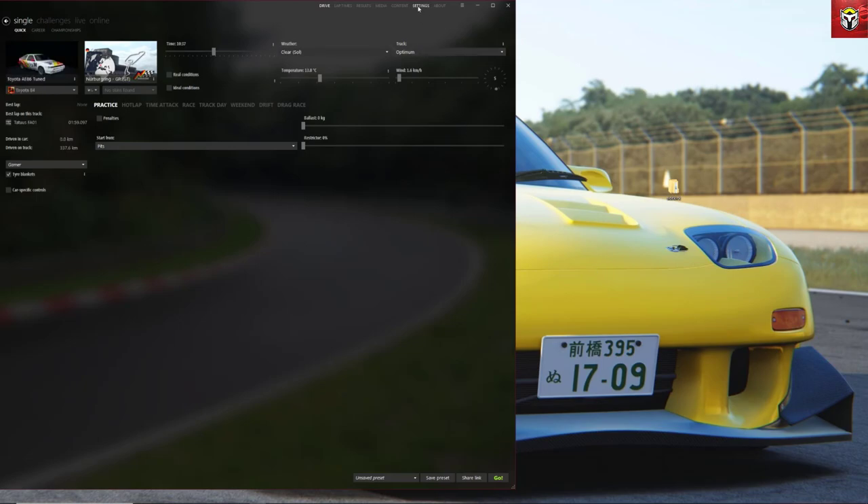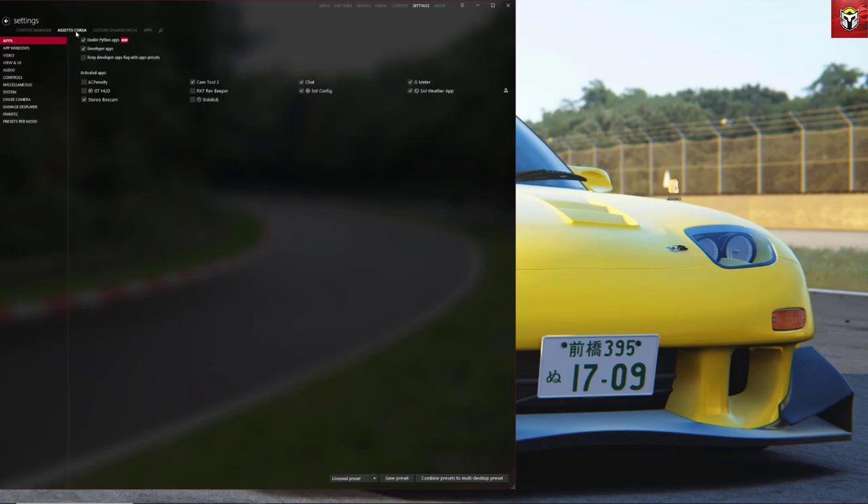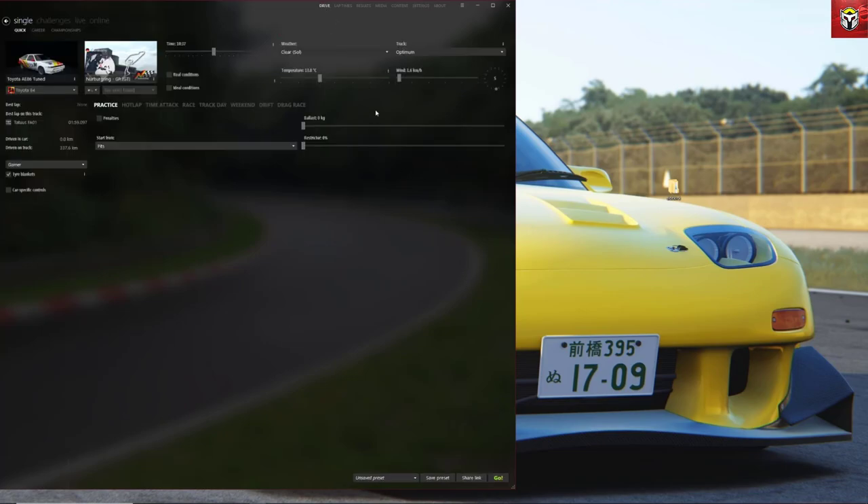Click on Settings, move over to Assetto Corsa, and you'll see Apps at the top. You'll have a number of apps listed — some ticked, some not. Find Sidekick at the bottom and tick that box. If you can't see it in the game, it's because you haven't actually clicked that checkbox.